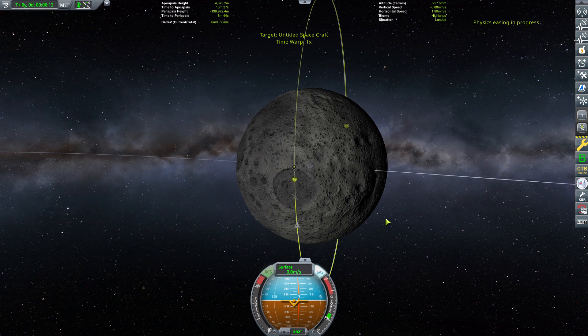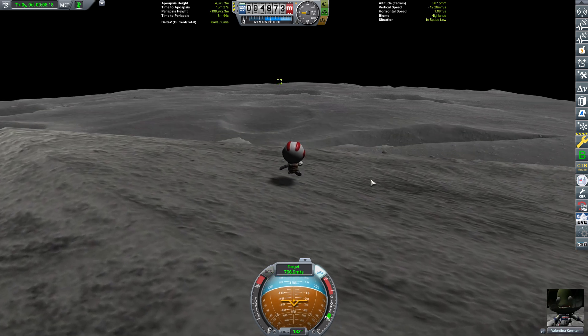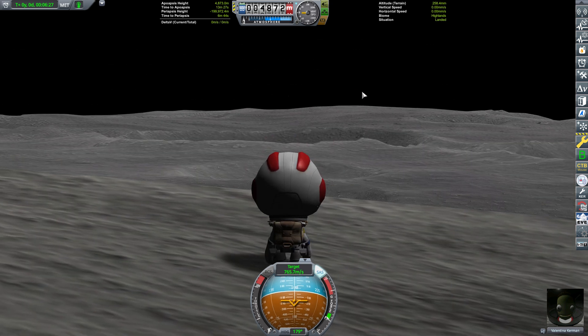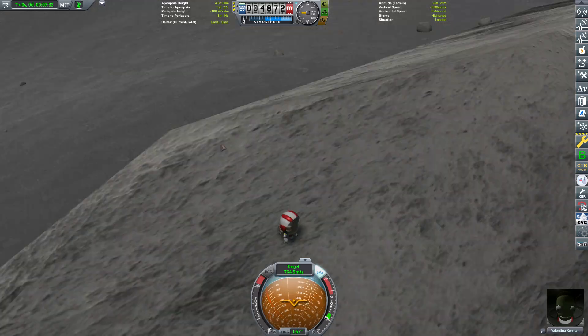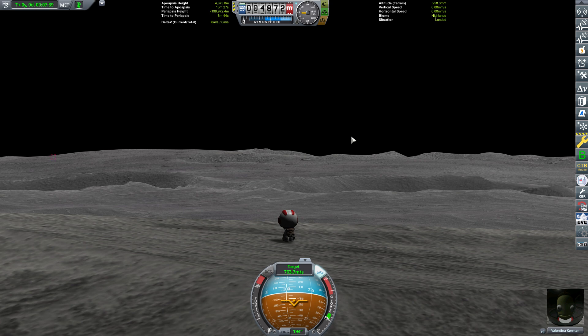We're going to see our first object coming through soon — there it is, it's behind us. With any luck it will fly directly through the arch. 40 kilometers to go — speed it up till it's about 10. It's swinging up right now. I don't know why it's so high — oh, it's coming down. Three, two, one — there's the satellite. And it's already gone.